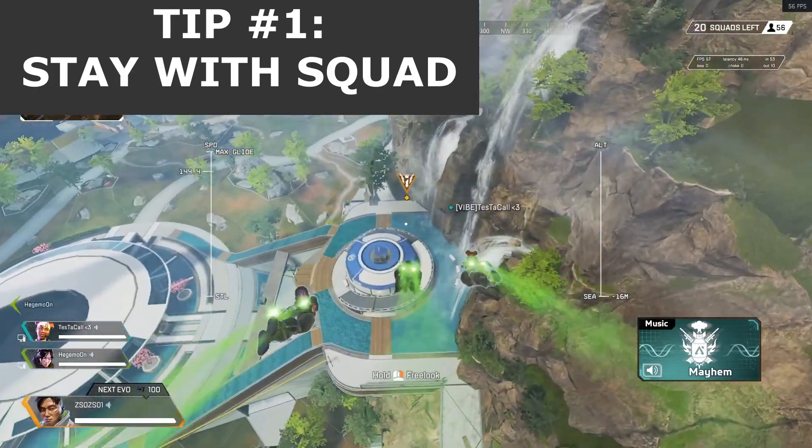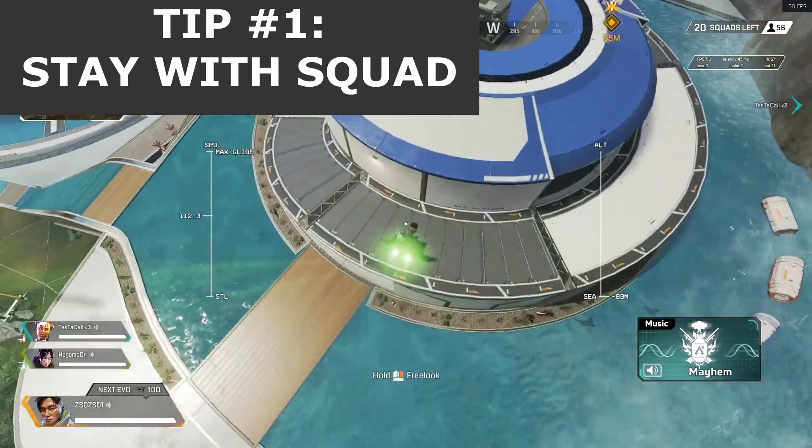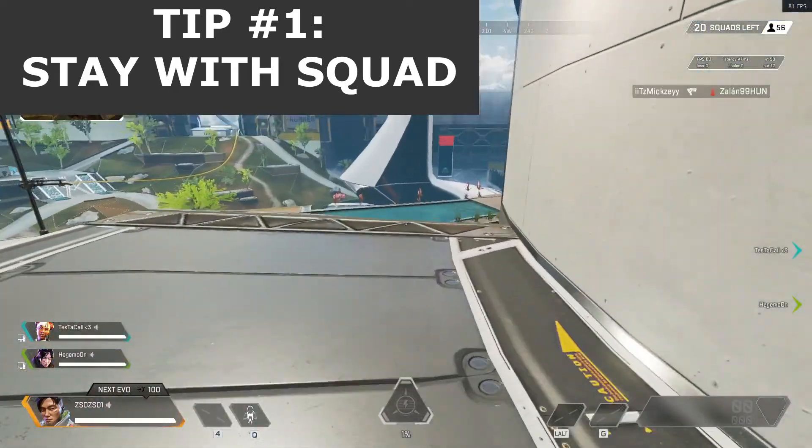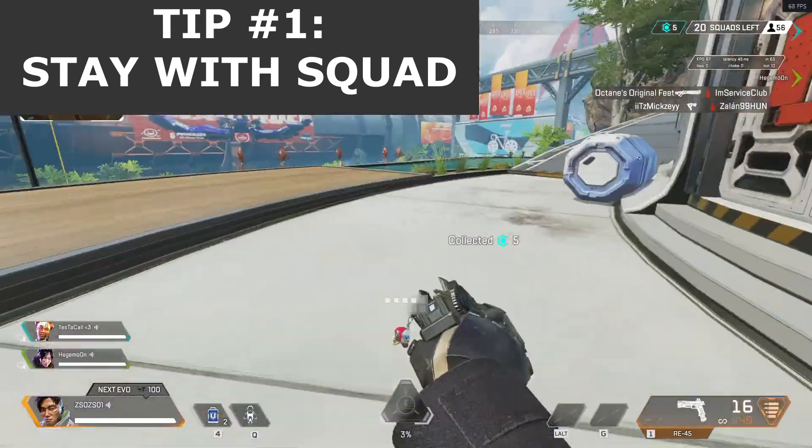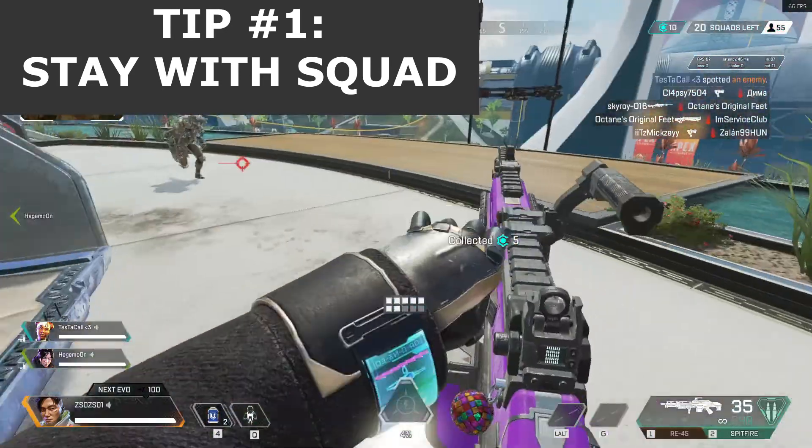Let it be trio or duo, they still at least have a 1% advantage against you, and the same is true for the rest of your squad. Without you, they are in the same situation, so basically you doom the entire squad for the game with a seemingly small mistake.